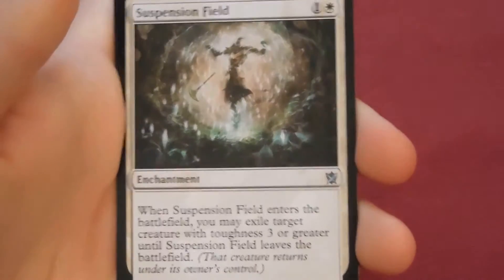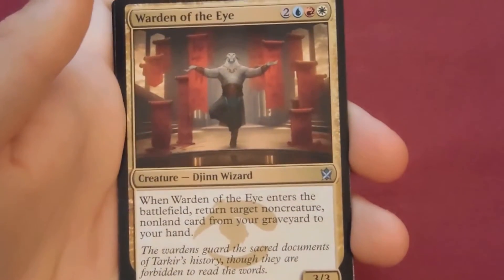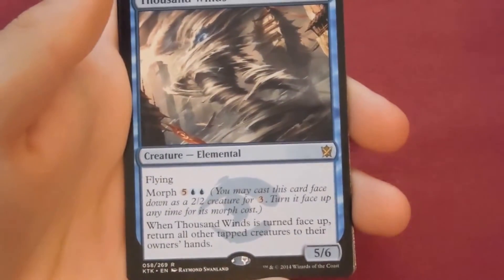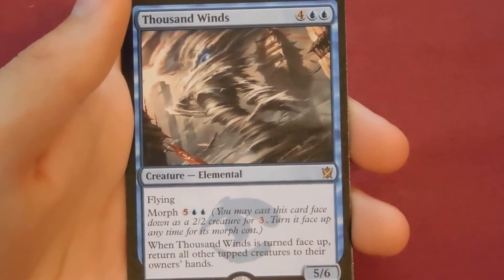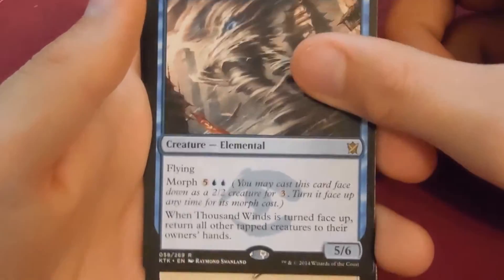Pack two: Brute, Suspension Field — very good — Warden of the Eye, and the rare is A Thousand Winds. In one of our earlier Khans of Tarkir videos I went over this card, so if you want to see it — it's kind of boring, and it's also in the duel deck so you should have seen it by now.